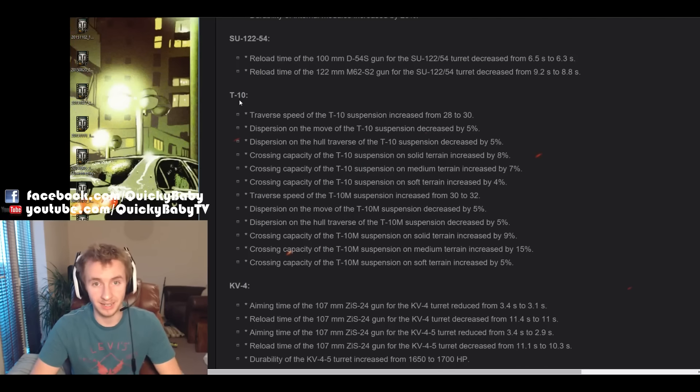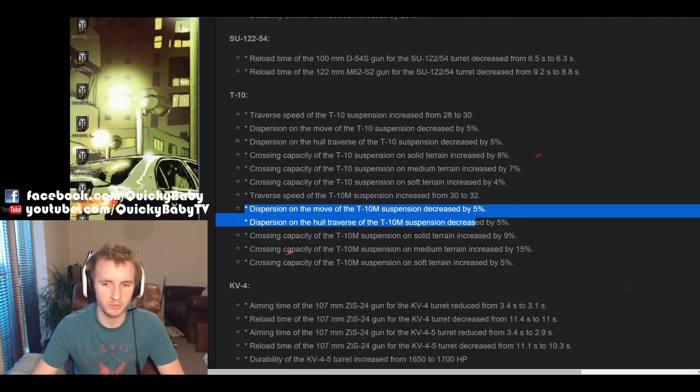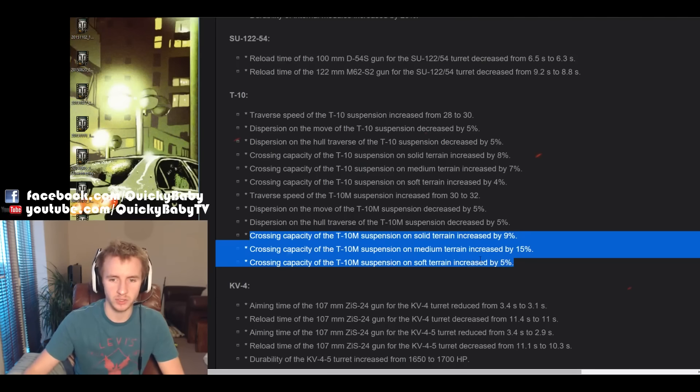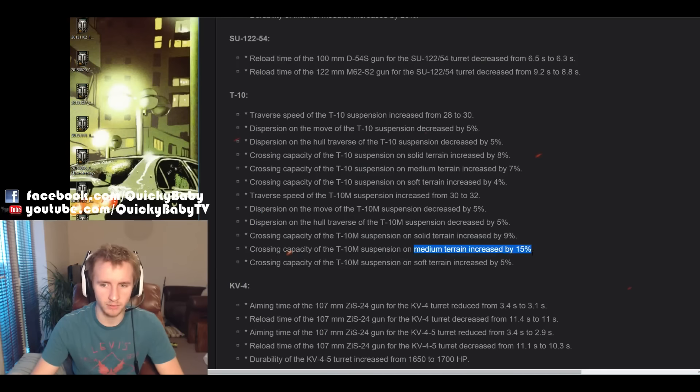The T-10 is also getting a buff, which is the new name for the IS-8. Its traverse speed has been increased, the dispersion while moving the hull has been decreased, which means you will have less accuracy loss. Also its crossing capacity on all terrains has been increased, which should make it more mobile — on every type of terrain, but especially medium terrain, where 15% is a rather large buff to the mobility of the T-10 off-road.